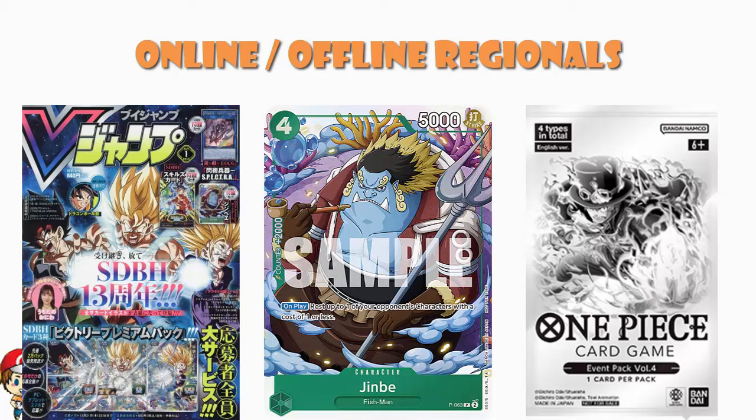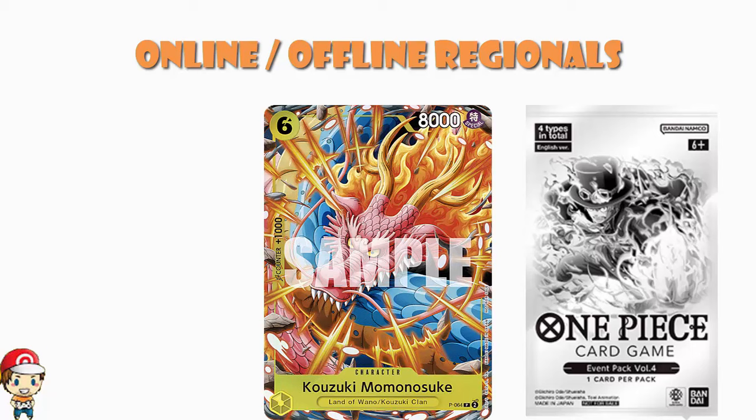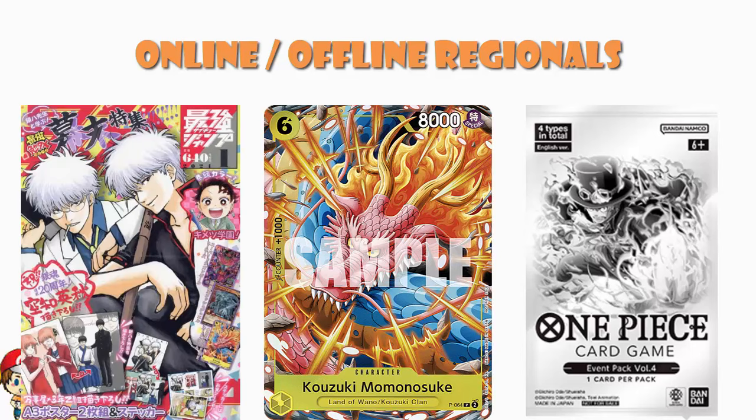I buy a lot of V Jump issues since they often come with One Piece promos or promos for other card games I play. The Jinbei magazine actually sold out really quickly and Jinbei ended up on the secondary market for more than the magazine cost — players in Japan loved this one. It's four cost, 5000 power, counter +2000; on play you rest up to one opponent's character of cost one or less — counter +2000 and resting on play. Then we've got Kozuki Momonosuke, a Shonen Jump promo — a generic vanilla: six cost, 8000 power, counter +1000. Love the artwork though.